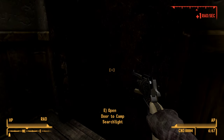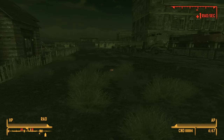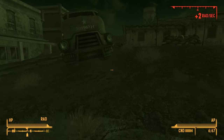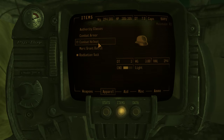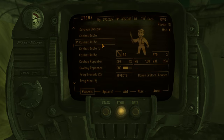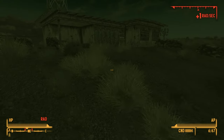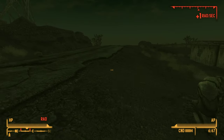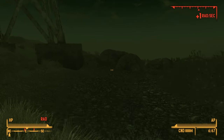We're at 600 rads — we gotta leave. We actually can't stay here, we don't have the Rad Away for this. We're going to have to come back another day. We are so radiated — we can't even carry as much as we should because of all the rads. Let's get out of here. We need a hell of a lot of Rad Away or we need a doctor. If we go this way can we get away from the rads? Still irradiated — really?